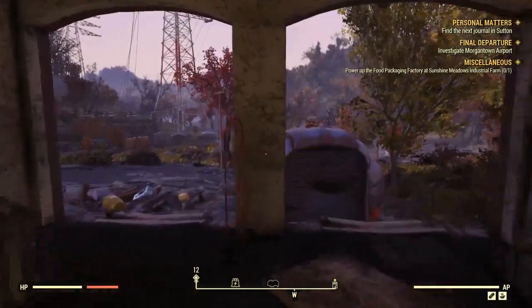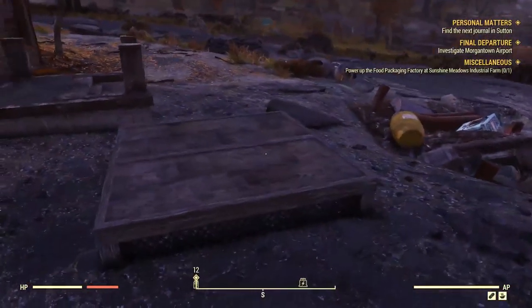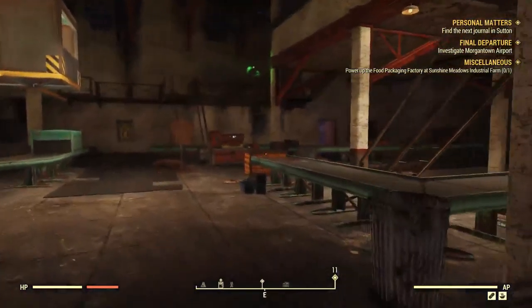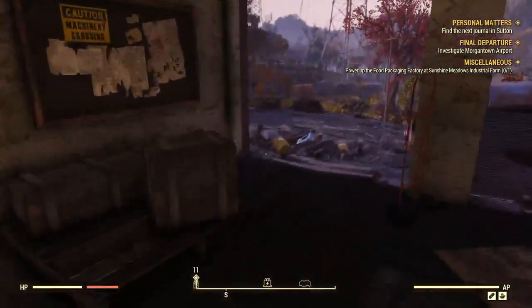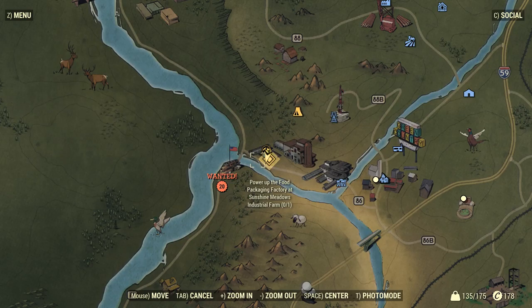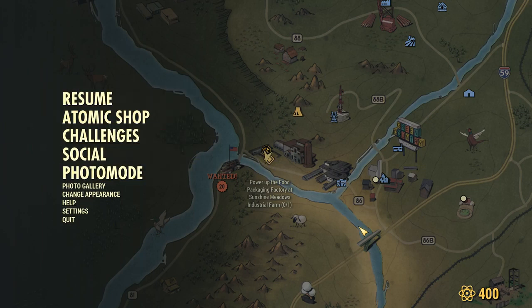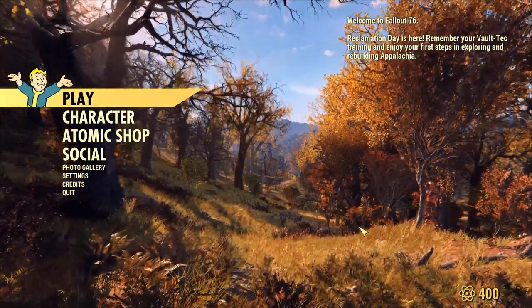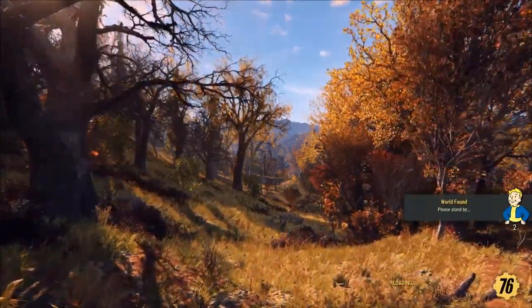So as of this moment, we have 288 wood right now. Remember that. So what I want to test is: if I leave this server having placed down this foundation, do one of two things happen? One — if I rejoin and retake this place over, do I get a free foundation? Or do I get my resources back? That's what we're going to find out. So we're going to leave the server.